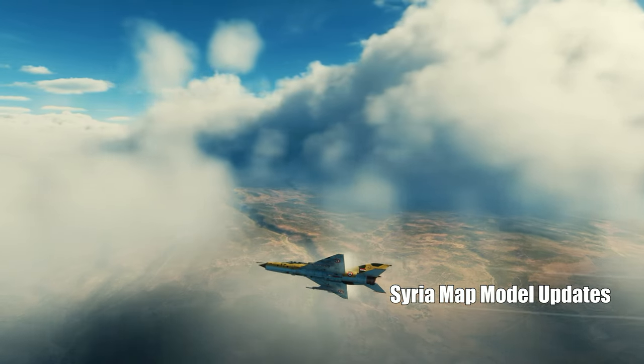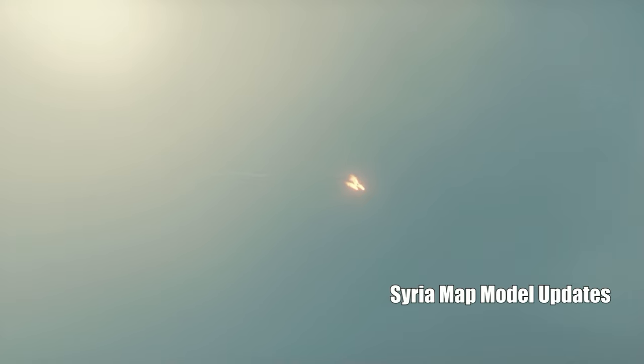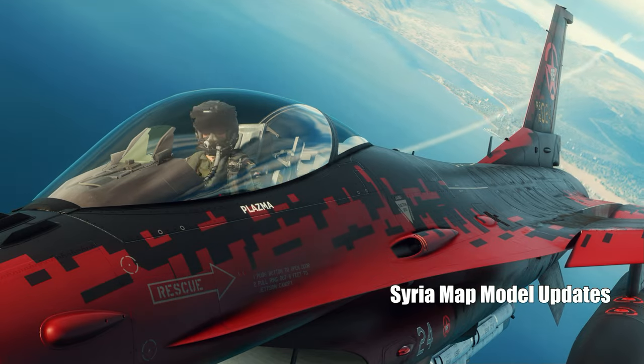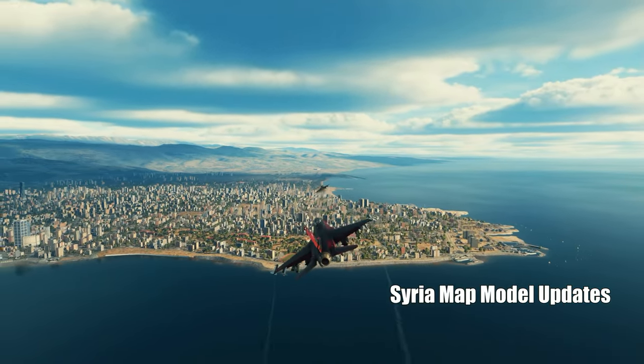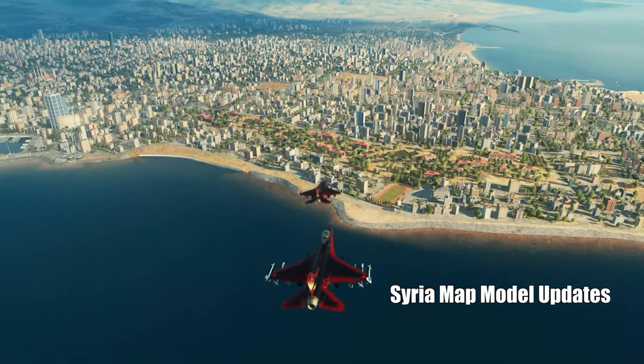Moving on to destruction models — this update includes some awesome new destructible models for major points of interest. We're talking places like the Bank of Cyprus, Beirut Skygate, Paphos Terminal, and even the Sheraton Adana Hotel. Not to mention the Ataturk and Tishrin dams. When things heat up in those areas, it's going to look incredible.